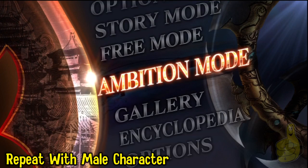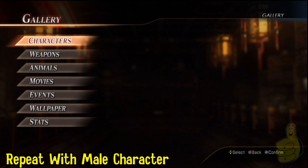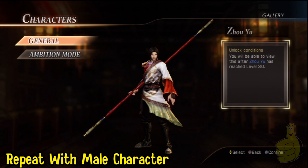So you want to save real quick so you don't lose all your progress. You're going to go back out to the gallery after you've saved and you'll notice this little prompt comes up — it says all the ambition mode lines are unlocked. You're going to go to that character just to confirm it, and bam, there you go.